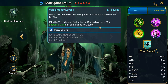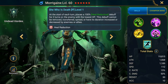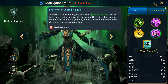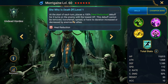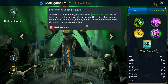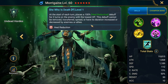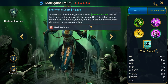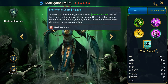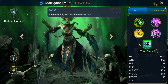Her passive places a 100% heal reduction debuff for two turns at the start of each turn on the enemy with the lowest HP. This debuff cannot be removed, transferred, spread, or have its duration changed by enemies or allies. It can be very useful when facing enemies that can heal themselves or be healed by allies.